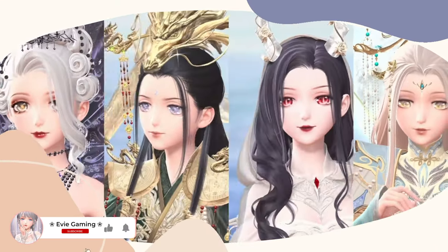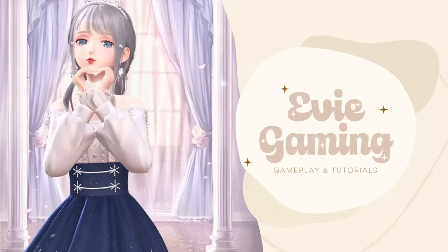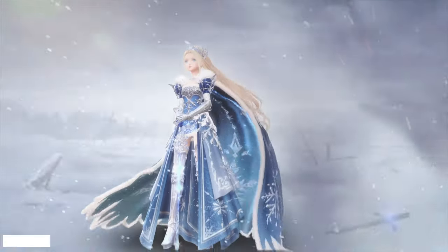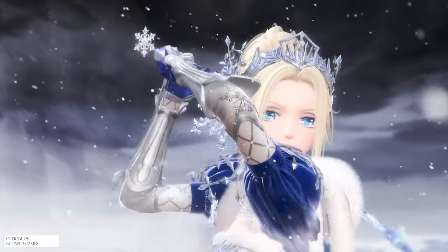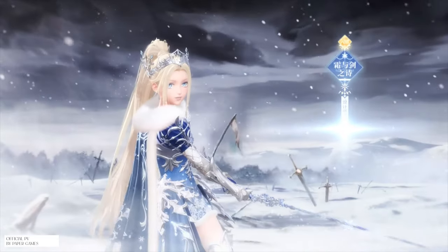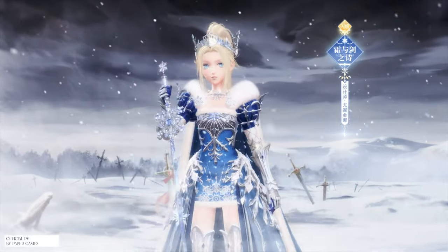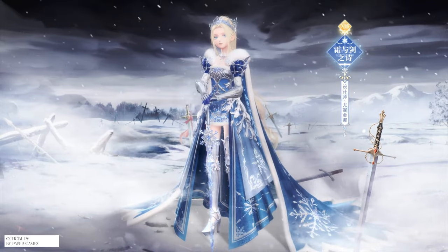Hi guys, Eevee here. After watching this video, you will know everything about Unikina Ode to Frost and Sword, our third lifetime suit. Ode to Frost and Sword is a cool or blue UR. Its original Chinese name is Younijina Shuang Yu Jianzhi Shi. This suit has 9 clothing items and 5 makeup items. We'll take a look at the original, awakened displays, and all the other essential information, including a detailed pre-farming guide.